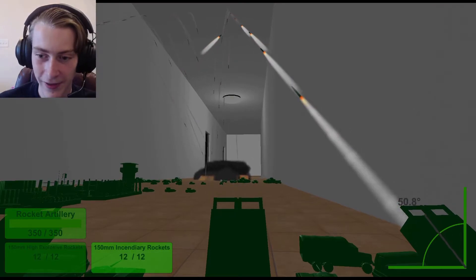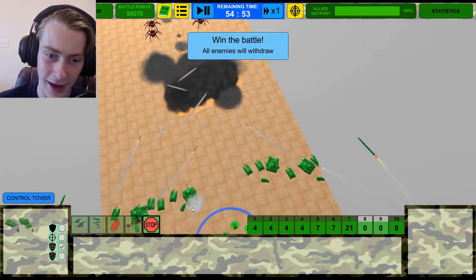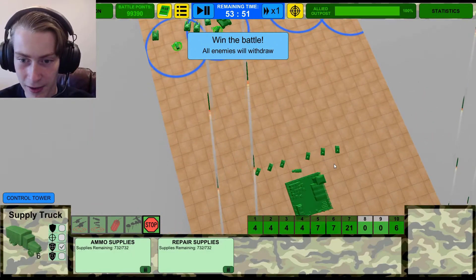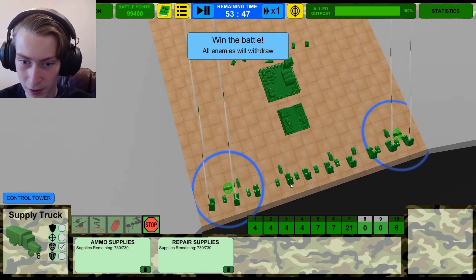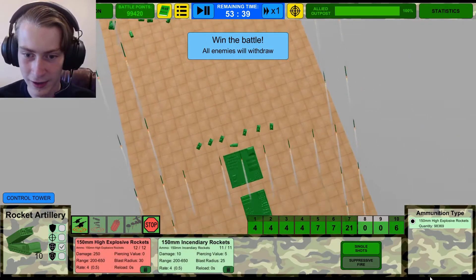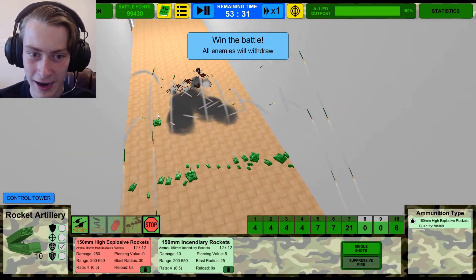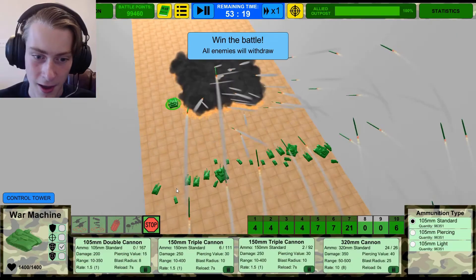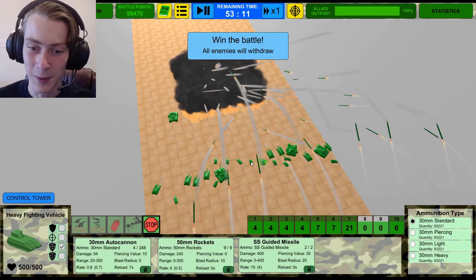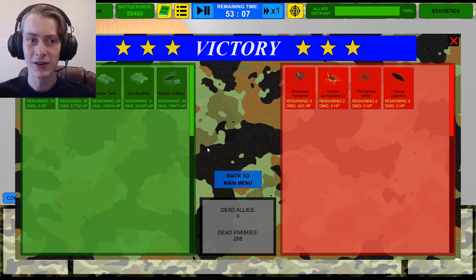There is definitely nothing getting through there now. Oh hey, it looks like we might have won — they ran out of units to send at us. Let's go ahead and send a couple of these guys forward just to clean up the mess. Let's select all of our things in the back and set them to suppressive fire, all incendiary rockets. Anything and everything over here is just going to get destroyed. I'm surprised we barely even lost any health on any of our units — this is how good these guys are. We just had a giant wall protecting our area. That was a bit of a lopsided battle to be honest.